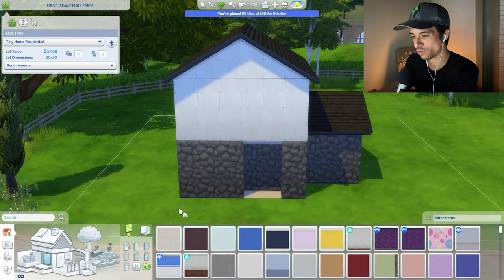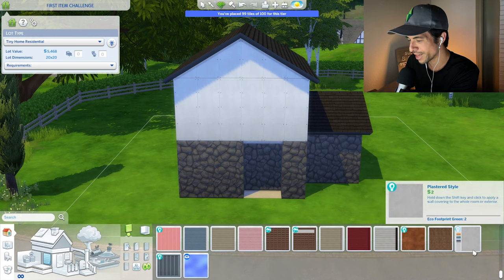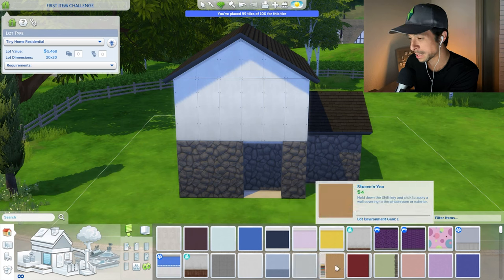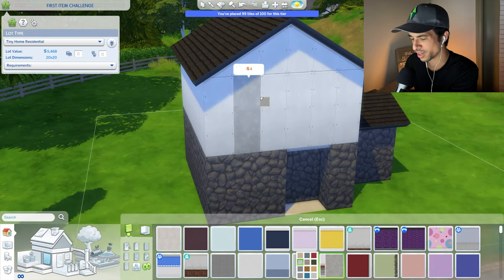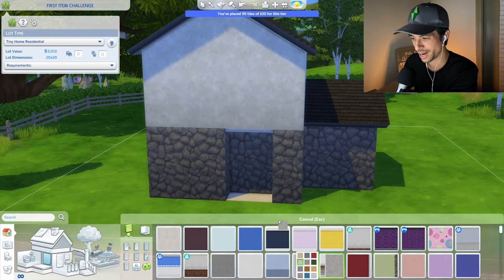Could I do vinyl siding? Searching 'vinyl' — we have no vinyl. Maybe I'll do stucco, which will just be a solid color for the top. Searching gives results like 'plaster makes perfect' and 'stuck on you.' The color scheme is not looking too hot — it's going to be a very monochromatic house.